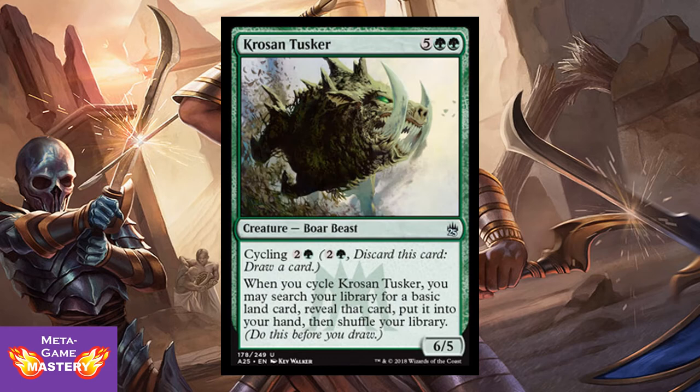Krosan Tusker is one of the all-time great limited cards. It's 7 CMC, 5 colorless green-green, for a 6/5 boar beast with cycling — 2 colorless and a green. When you cycle Krosan Tusker, you may search your library for a basic land card of any type, reveal it, put it into your hand, then shuffle. It's mana fixing, card draw, cycling that can't be countered, and card advantage. Or, if you already have all that mana on the board and the game's gotten grindy, it's a big bomb. This card does it all — pick it up in draft, you won't regret it.